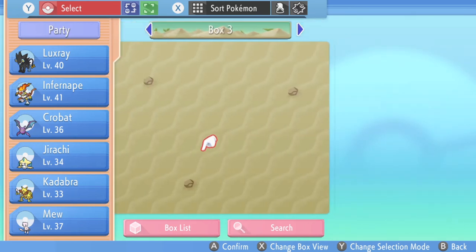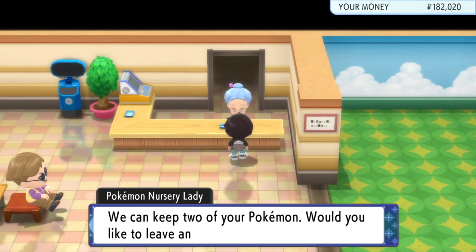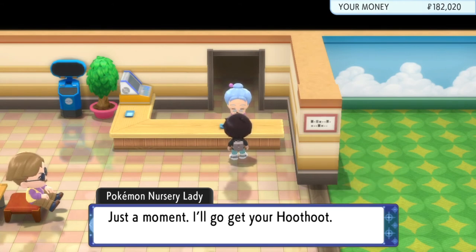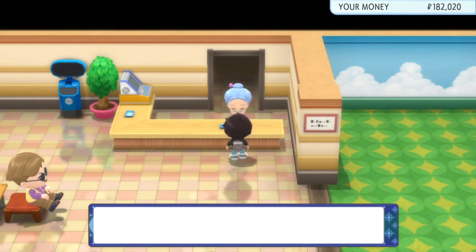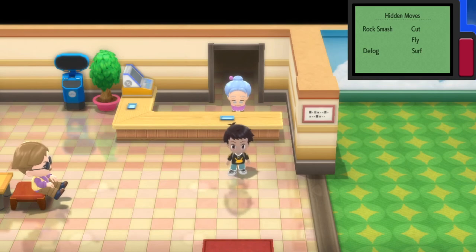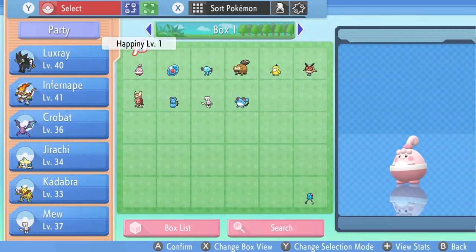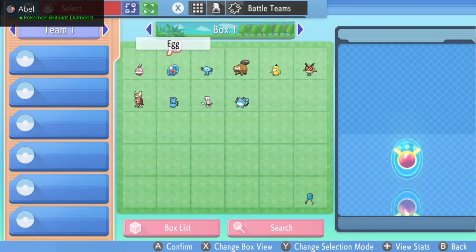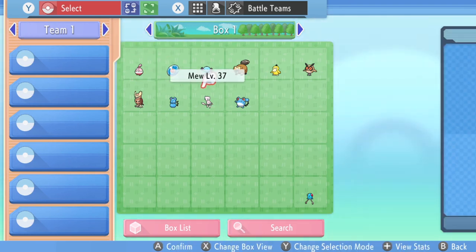That's insane — I'm gonna put one Mew back on my team, that's cool. And Hootoot — oh, he's with the daycare lady. That's insane, it works! Now let's see if it works for the egg — I have a Fione egg. But you can't add an egg to a battle team, so that's my thinking. Battle team, check summary, held item — yeah, you can't bring the egg to the battle team, so you can't do that.